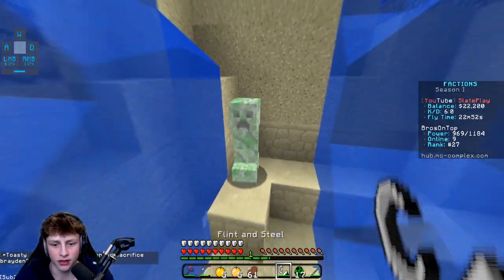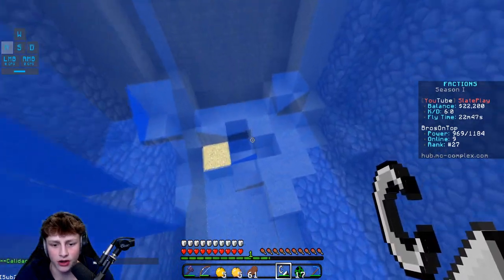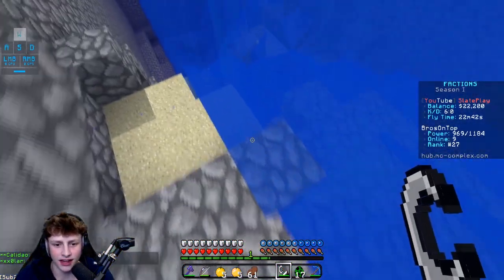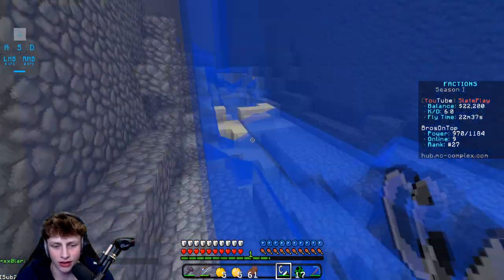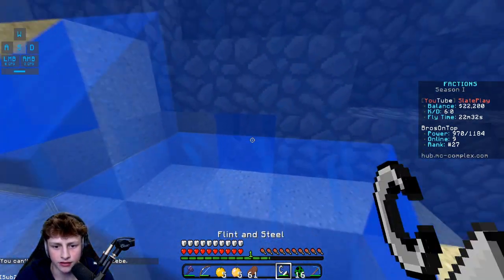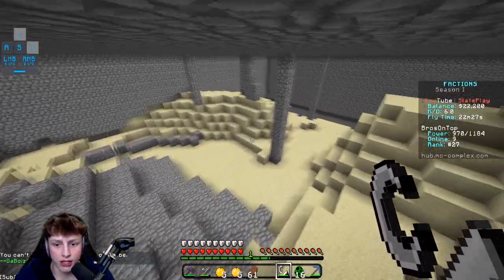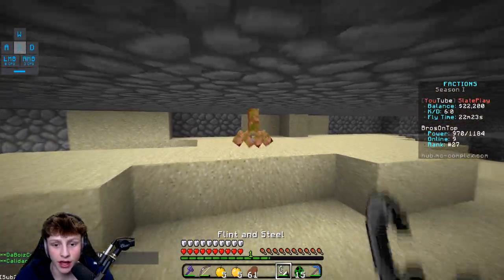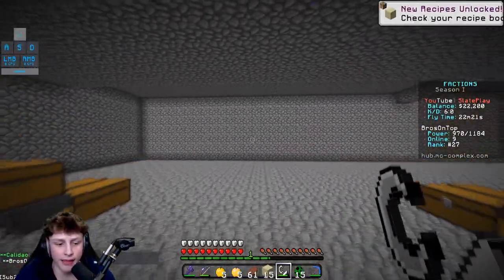While the faction works on the cannon, I'm going to try to creeper-egg my way into the base. I'm not sure it'll work but it's worth a try. Okay — the water blocked it, I'm not sure I can get in this way. I was hoping to get under that sand and break under their base. Wait — there's a gap right there! Oh no way, I think we're actually going to get in the base!